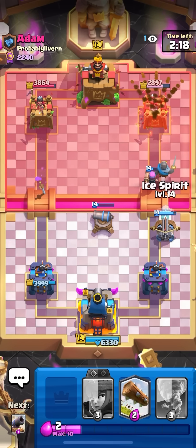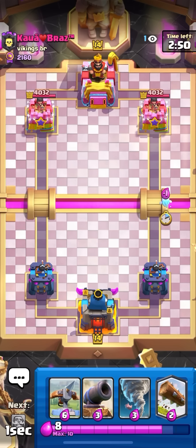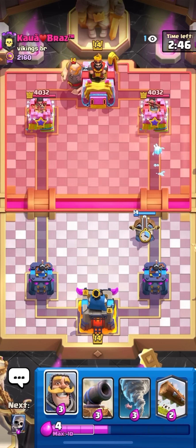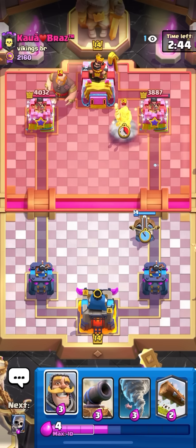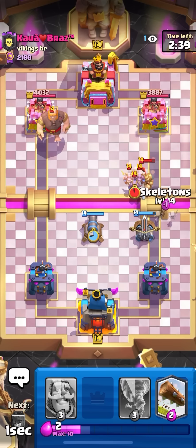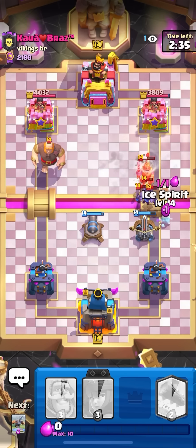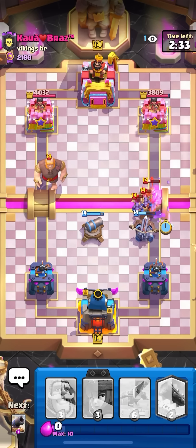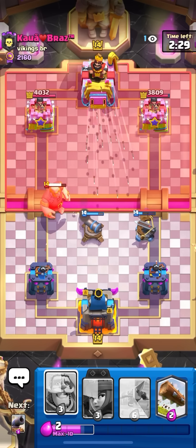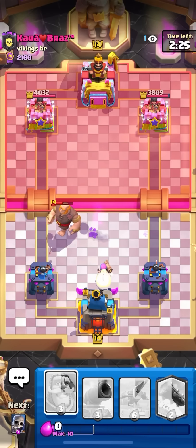Alright, I'm in the game — hopefully this guy lasts a little bit longer. Gonna go for an ice spirit giant in the back. I might be able to get a lock here. Giant is typically kind of a bad matchup, but depends on if he has the giant triple spell deck or the giant miner deck. My evolved firecracker is gonna get a lot of value here for sure. I'm gonna tornado these back and then ice spirit to make a push.